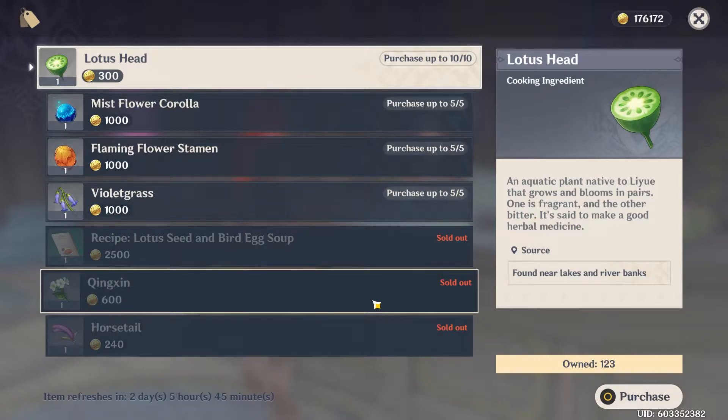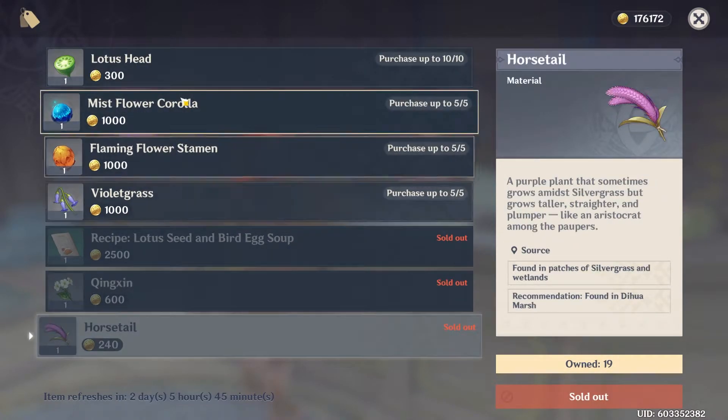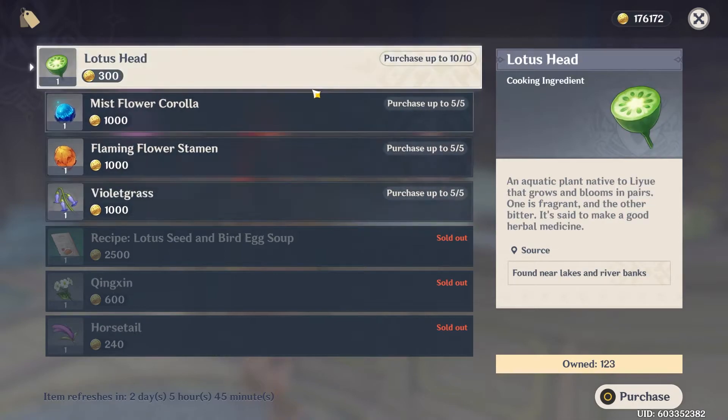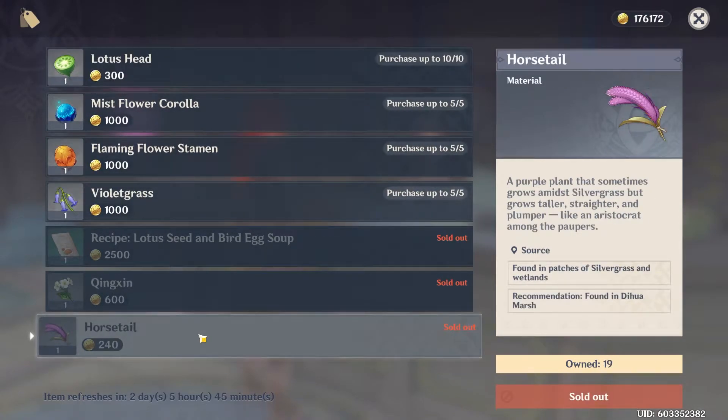Every shop refreshes every three days, and Xiao is coming in about a week or so, so start doing this now. You can get about 10 per refresh from the shop. The shop also has other flowers like horsetail, violet grass, and lotus head — very useful, especially horsetail, since future characters may need them if you have the mora to farm them.